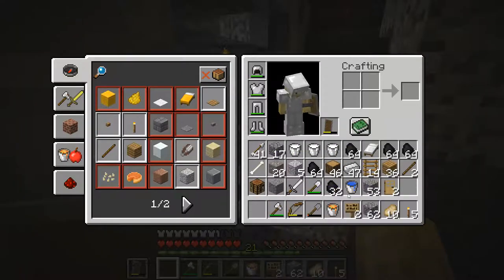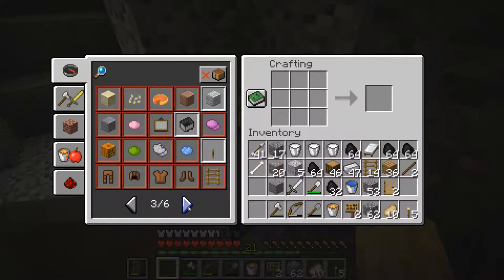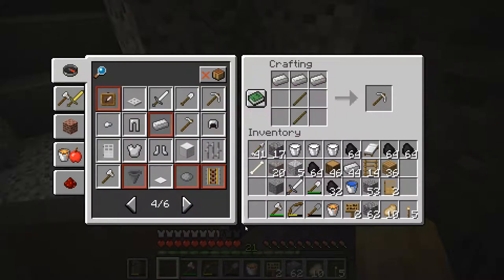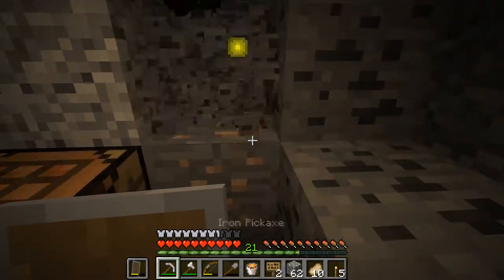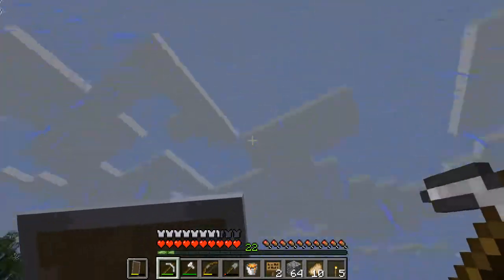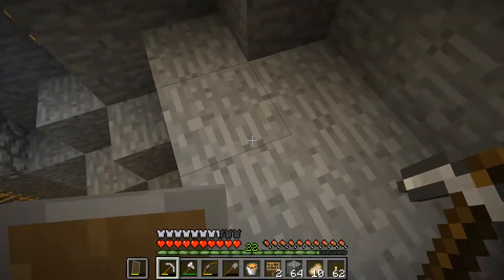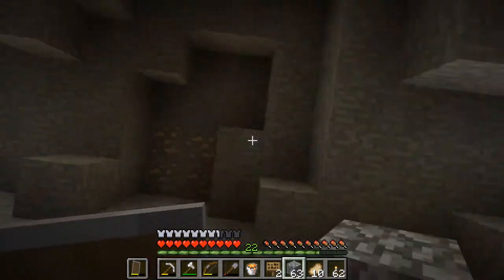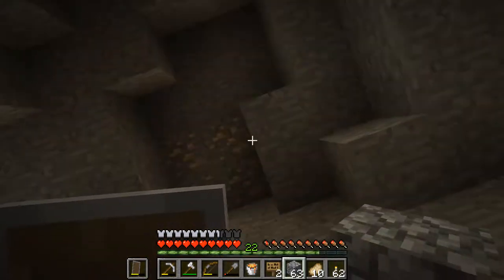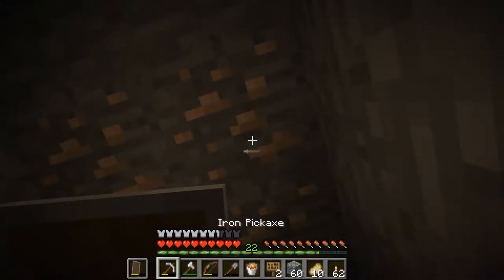I miss the days when they used to have the brake noise for the breaking of tools and weapons — hope they bring that back. Third iron pick. Look — it's raining! Just wanted to show you, it does rain in Minecraft. If there are places you can't reach, just build a pillar up — pop a block down, jump up. If that's not enough, jump up and place another one under your feet, and you'll be up and away.